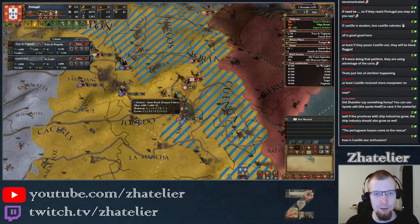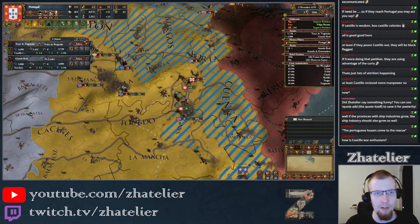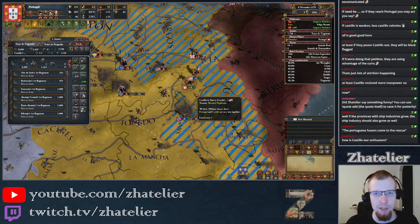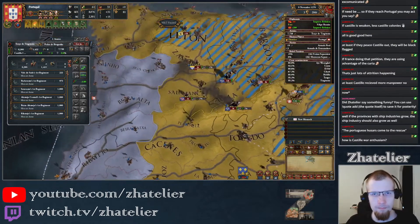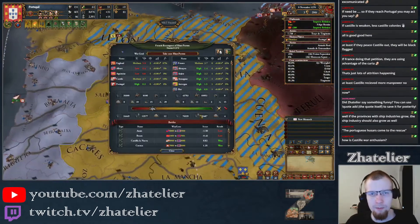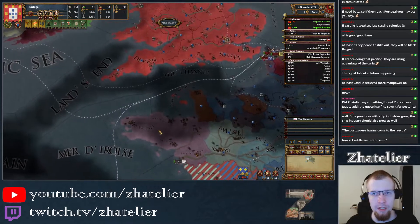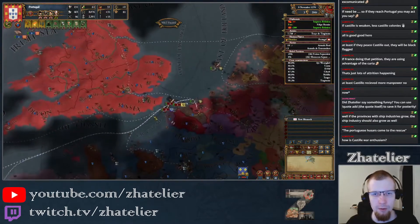There's a lot of French troops in Avila though, or about to be there. I'm going to combine my armies and see what I can do. They've got a lot in there. We've still got minus 50% war score. How's England doing? There's a bit of naval combat there, so I'm losing naval ground over here at least.